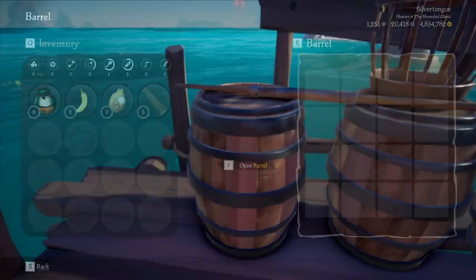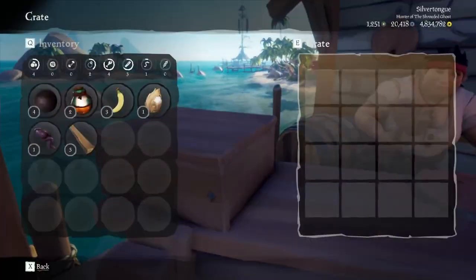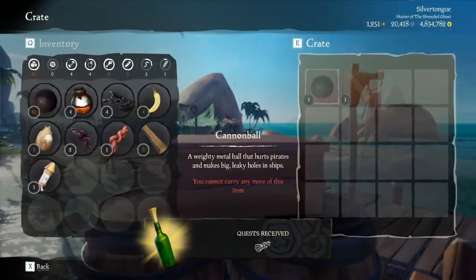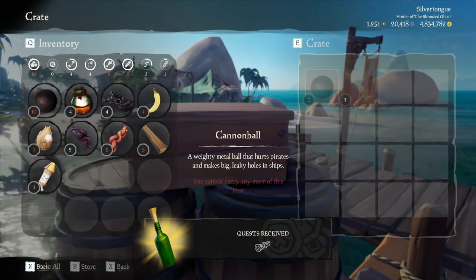In no particular order, first we have the good old-fashioned method, which is just looting supply barrels. Equipped only with your hands and presumably a small sack of some sort, you can carry up to 10 cannonballs plus 5 throwable, 5 cursed, 5 wood, 5 pieces of food, and 10 pieces of bait — and the will to go on. This method can be a lot for one pirate to carry.